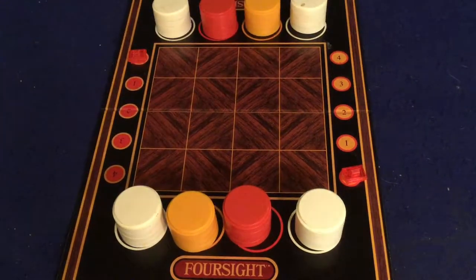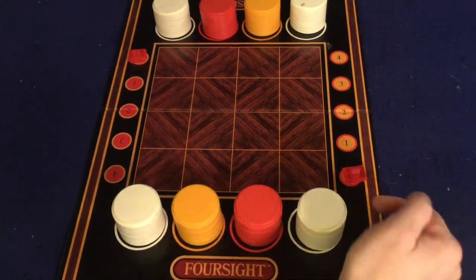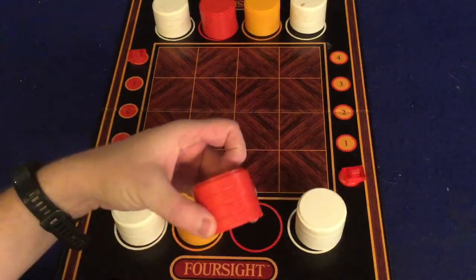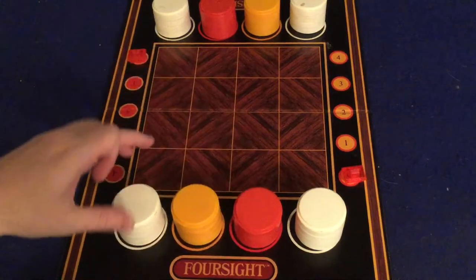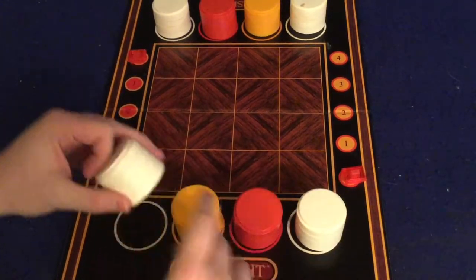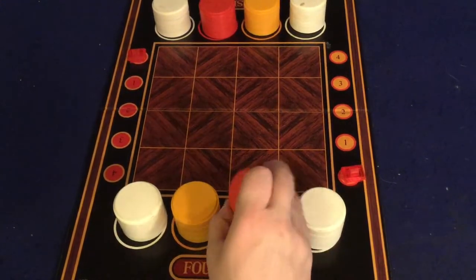So let's get into the gameplay. You're going to get white, orange, and red pieces, but you are going to be a particular color. I am the orange, and this is the red. You actually will be playing your opponent's pieces in this game. The white pieces are the ground floor, and you have to have white pieces before you can put orange or red. Let's just show you how the game works and you'll quickly get a good feel for it.